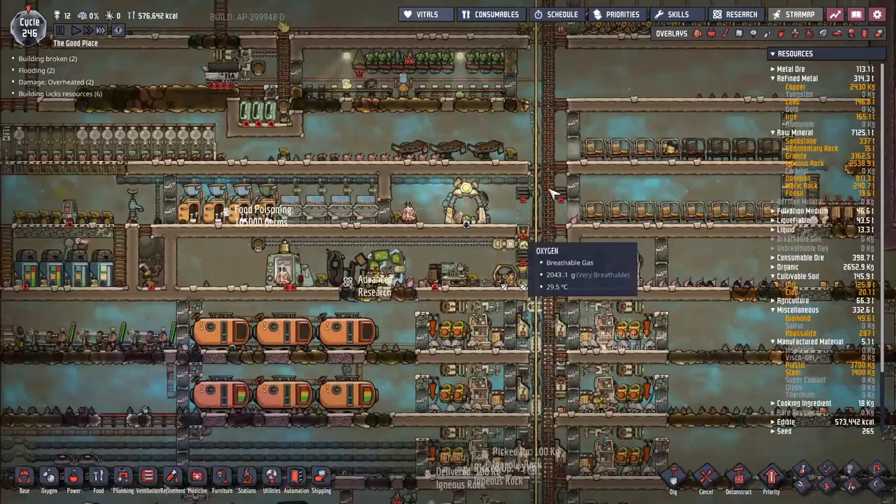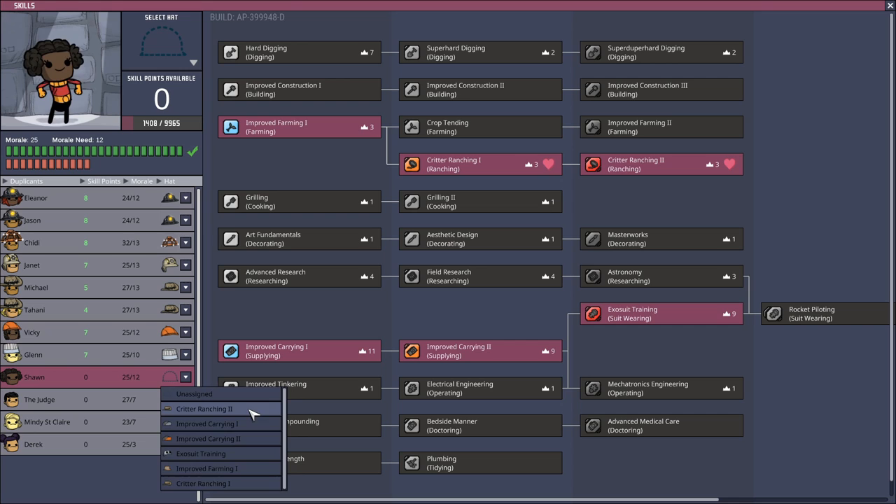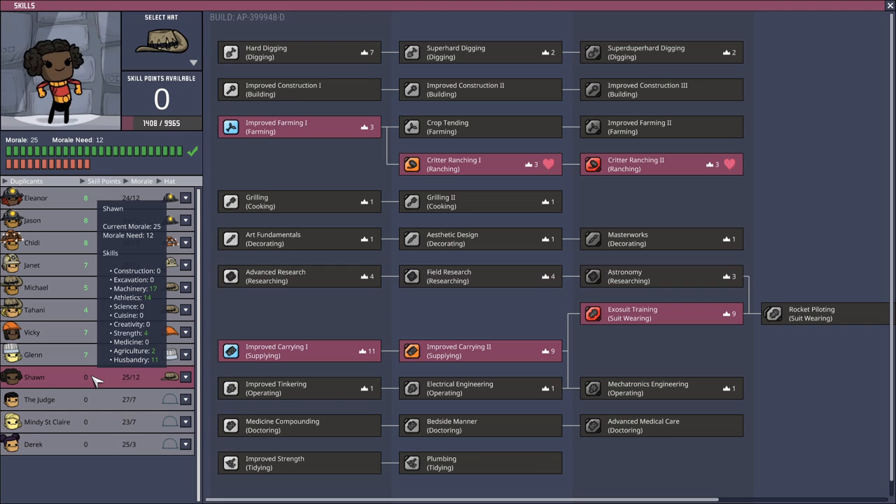I've had to put Sean through the skill scrubber — Sean has got six skill points, so we can dump them straight into critter ranching. The Judge is two points off, Mindy's two points off. Sean came out at athletics 14 after all of that — well, they're getting a plus two buff from the exosuit, so they'll be nice and fast and able to do their job quite well.